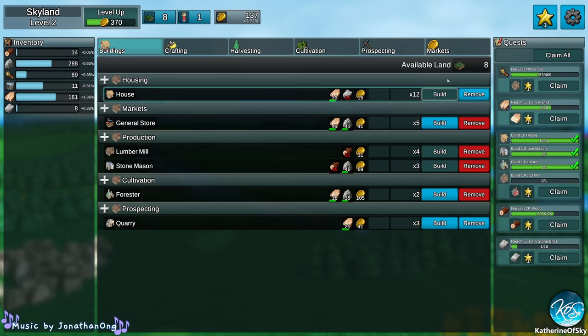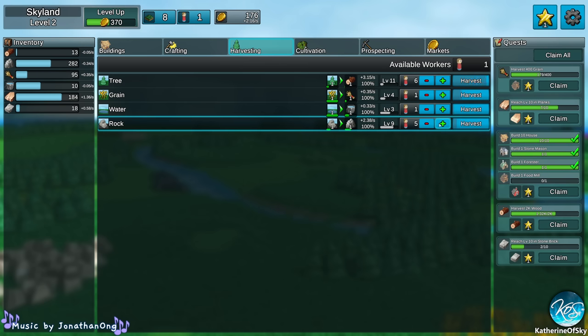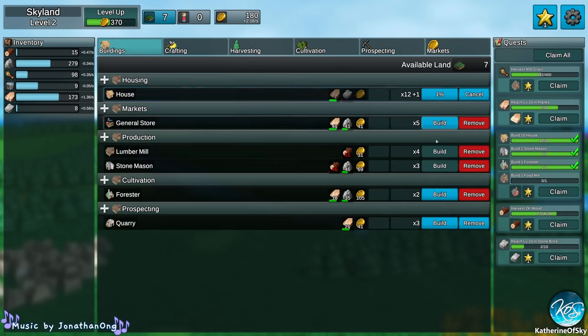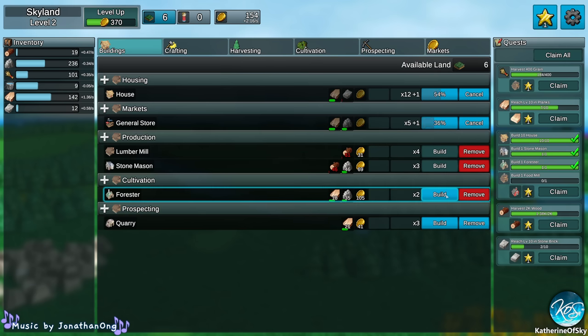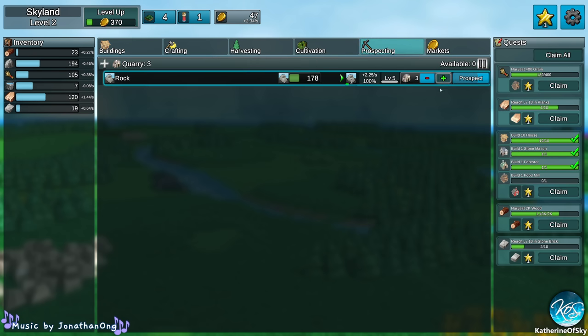I like it a lot better than some regular standard idle games, because you can never win those and they're not interesting — you just keep clicking the button. It's not actually fun. We need more trees and more rock. Let's get rock harvested as well. I'm not sure how the harvesting and cultivation work together — I think when the resource count gets to zero we have issues. We need more people. We're equal on rock now.